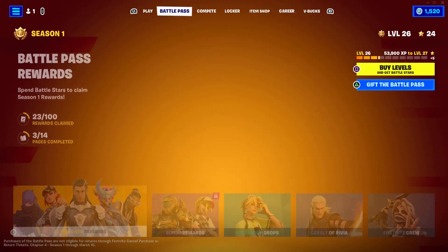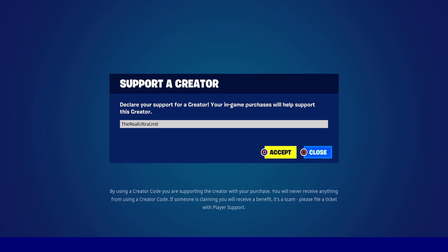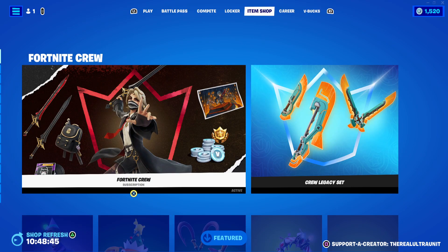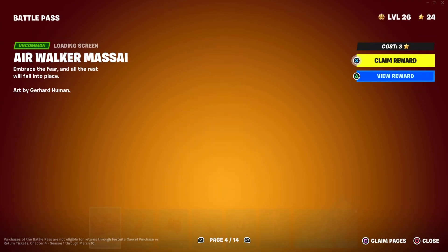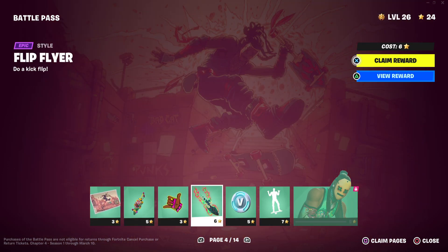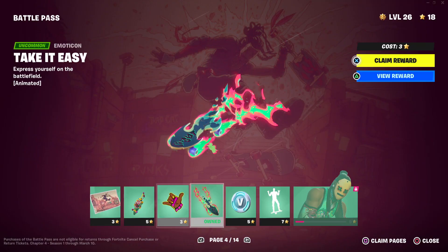If you guys have been enjoying the Fortnite content on the channel, be sure as always to smash like, drop a share, support, subscribe. If you plan on getting the battle pass or anything else, consider using my creator code — the real ultra unit — it helps support small content creators like me. Also before we get into it, we're gonna unlock his glider because I don't have his glider unlocked yet and he needs that to look cool.